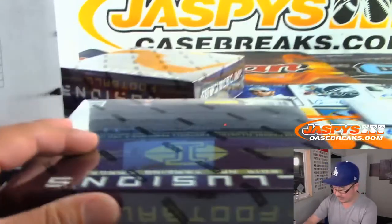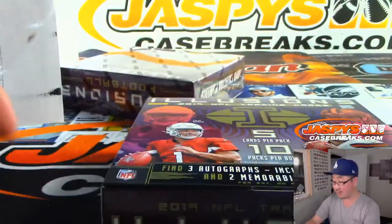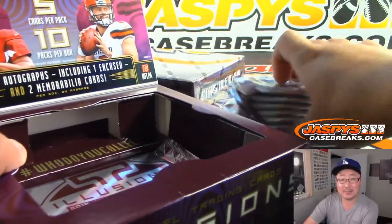Next two boxes. The second half of this inner case is in the store right now, folks, at CaseBreaks.com. You can run this back tonight. Since they're half-case breaks, it's a lot shorter than the full inner — and obviously the price is better too.